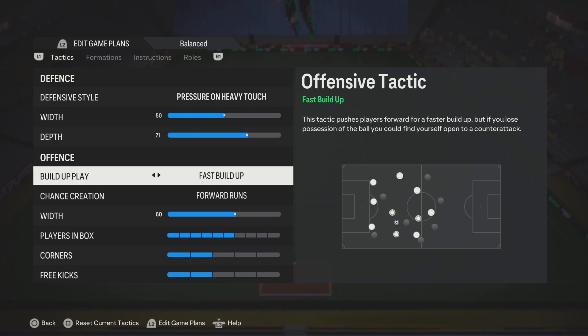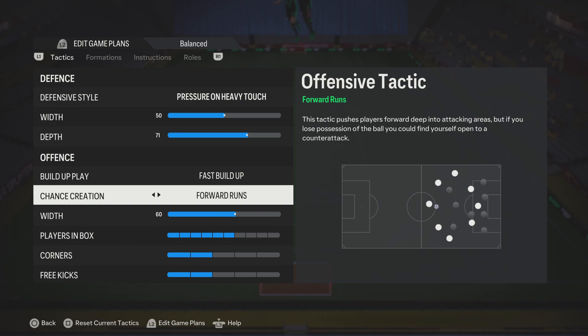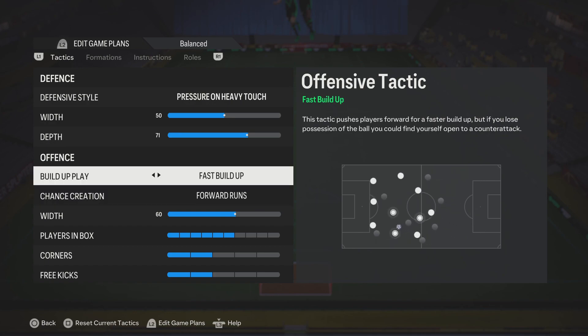A lot of people don't play fast buildup and forward runs. What does this do? Everybody that's struggling with gameplay - by putting these two things on, it makes your team move forward. If you're on balance and direct passing like the pros do, you're gonna struggle. Simple as that, because you don't have the same gameplay these guys have.